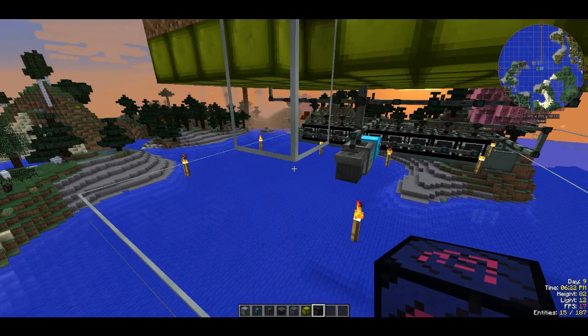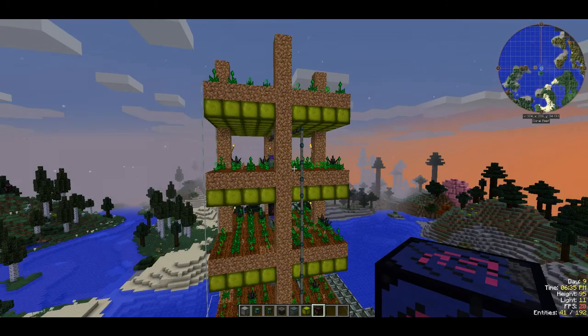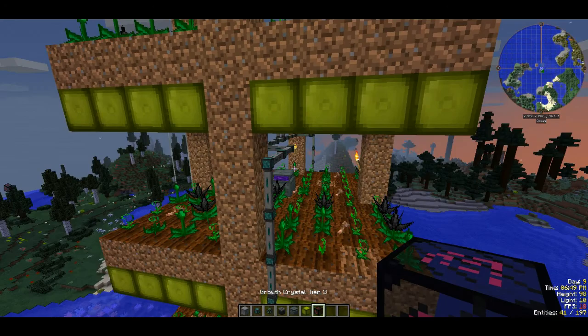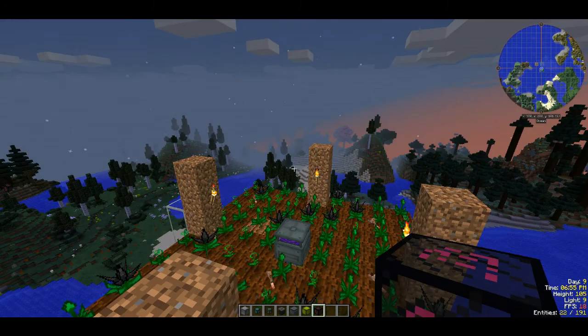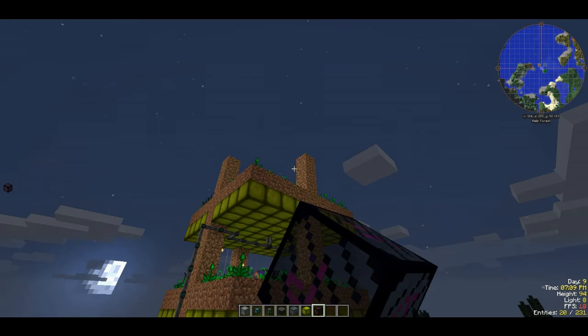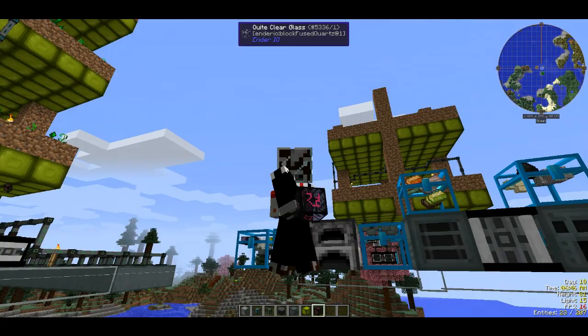The growth crystal tier three has range from here all the way down - it covers the full area if placed in the right spot. Keep in mind you can keep building up, but the growth crystal only has this range of effect. The only difference at the top layer is you do not extend the wiring all the way up further, since the wires on the top feed into the layer above, and since there's no layer above the top, there's no need for those wires. I hope you enjoyed the tutorial - my Space Astronomy 2 playlist will probably be linked in the description.